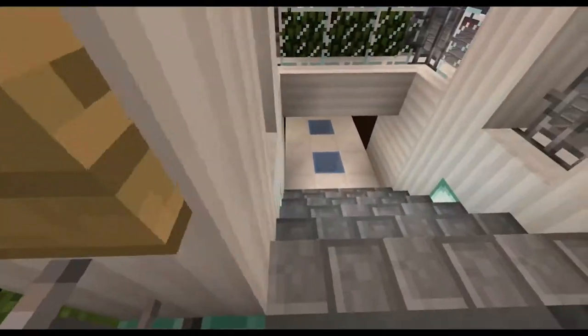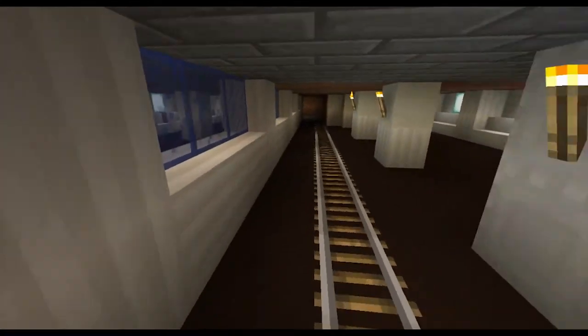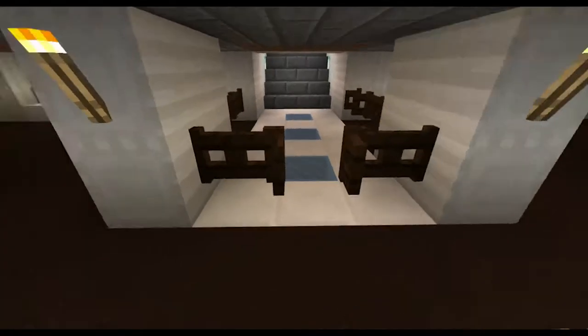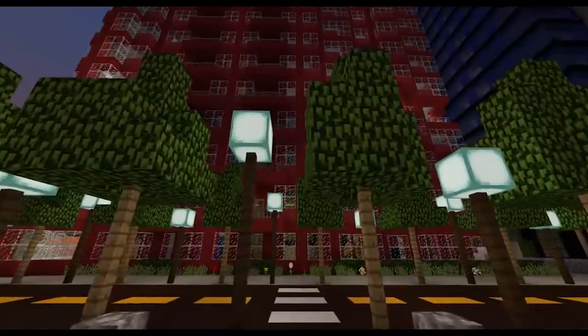This is the uptown trains — it says Kinsley Park. We're gonna go down here and give you a look at the subway. Not a whole lot to see, but it's pretty neat. Grab a minecart and get on there and I'm sure you'd have a good time.